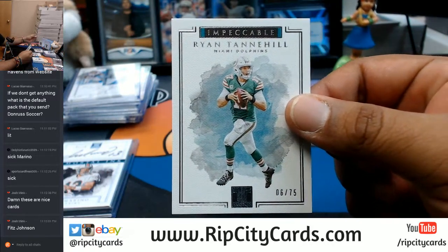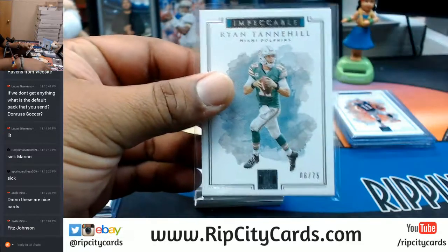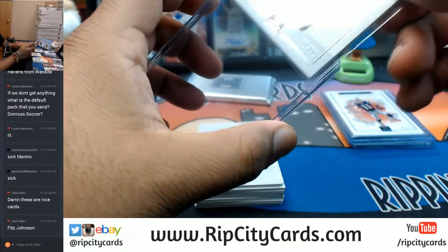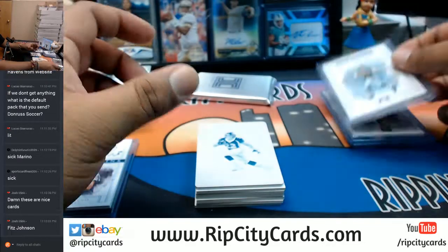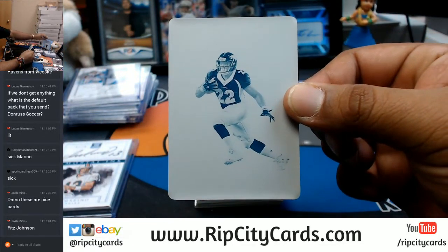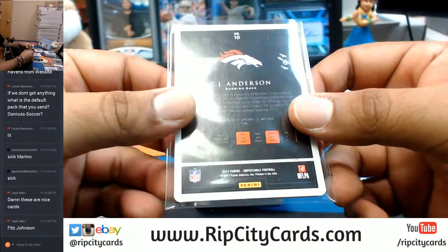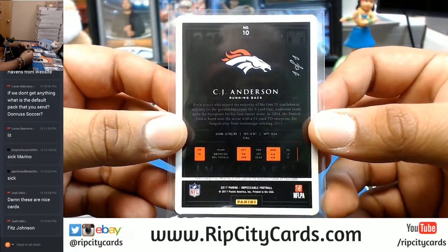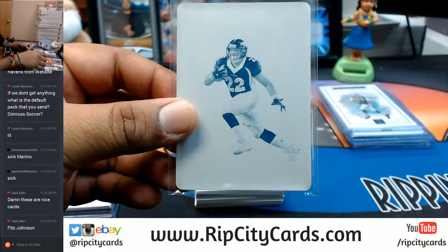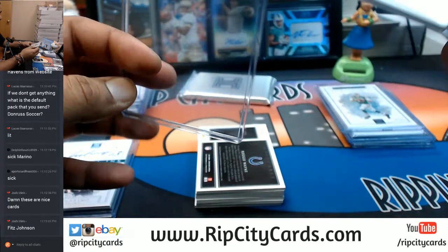Ryan Tannehill to 75 for the Dolphins — you don't know what you got until it's gone. I don't want Jay Cutler anymore. For the Broncos, a printing plate — the player is CJ Anderson, another one-of-one from your boy! CJ Anderson printing plate, one-of-one for the Broncos.